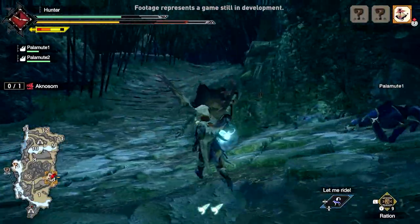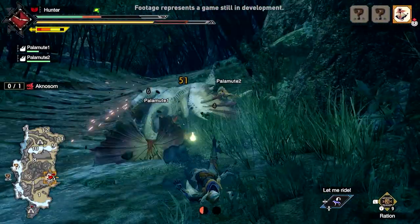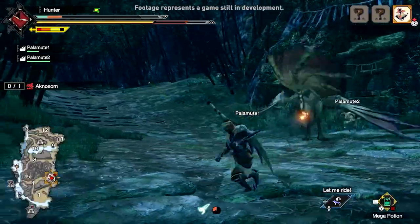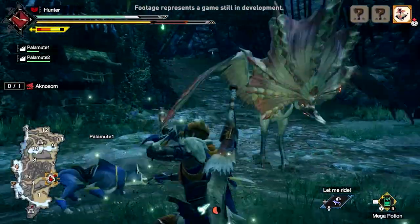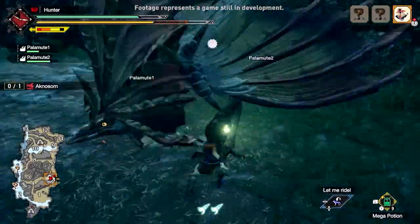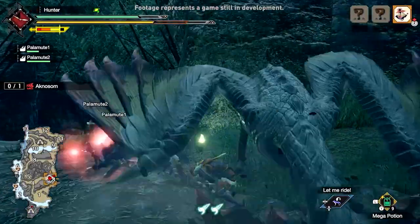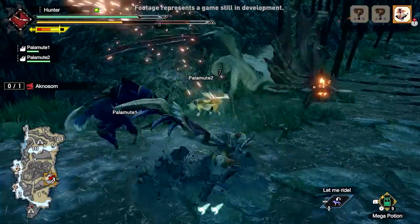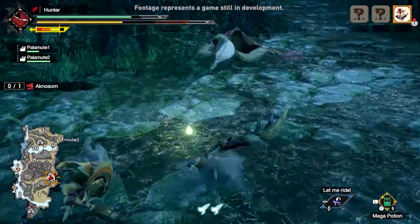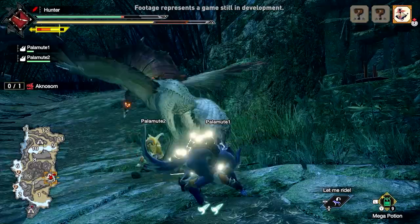Our hunter attempts to get the upper hand by utilizing a new Wirebug Great Sword move called Hunting Edge. With a tactical retreat and the use of a Mega Potion, our hunter escapes defeat by the skin of their teeth. The tackle is a valuable asset in the Great Sword user's arsenal, allowing you to withstand fierce blows and access various combo routes, such as a shortcut to the iconic True Charged Slash.